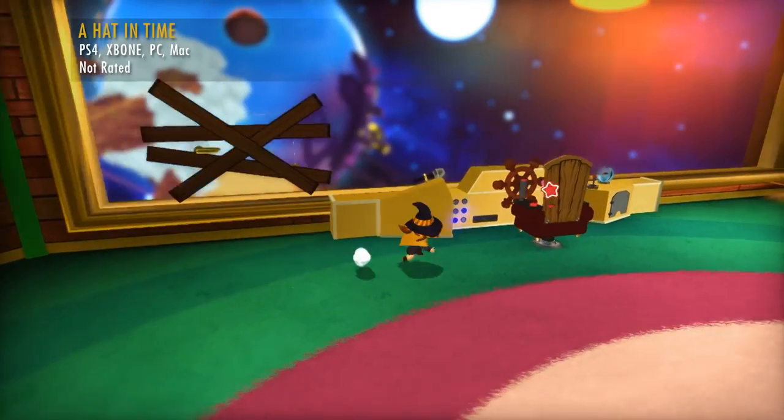A Hat in Time follows the adventures of a young girl on her way home from space! She has her own adorable spaceship that is complete with a pool of pillows. That's the dream right there — a pillow pool. So good!